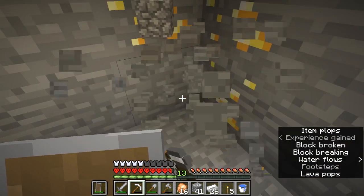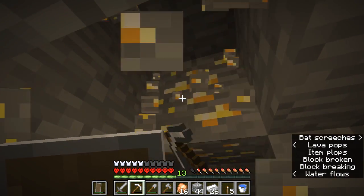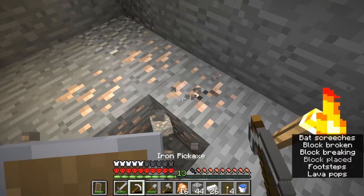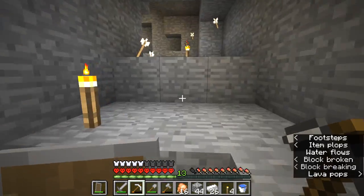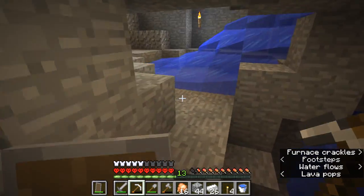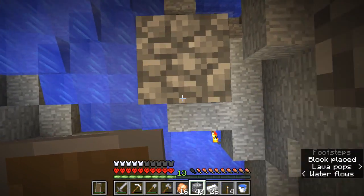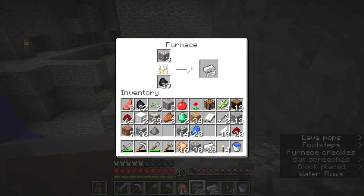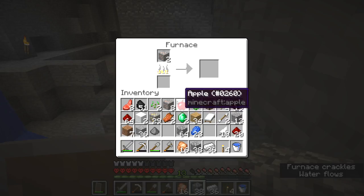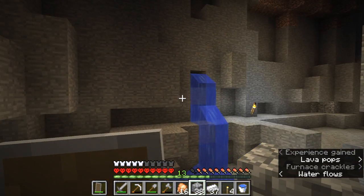Whoever commented about golden apples — we should probably smelt up eight of these and make a golden apple before we head to the nether, it's at least a little bit of survivability. Do you know why Java edition is not including the Better Together update? It's an entirely different code base. We'll move it down and then smelt these, smelt eight of these, make a golden apple — not a notch apple, a golden apple — and have that as emergency food in the nether.